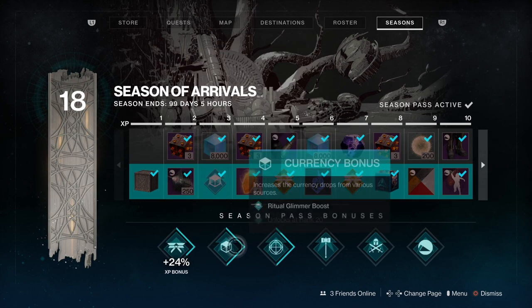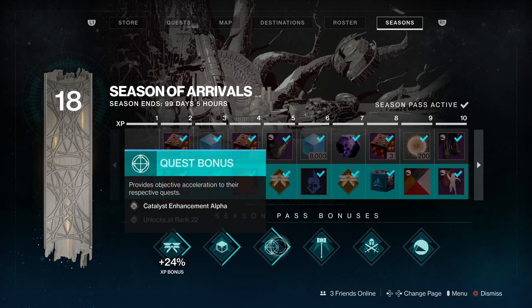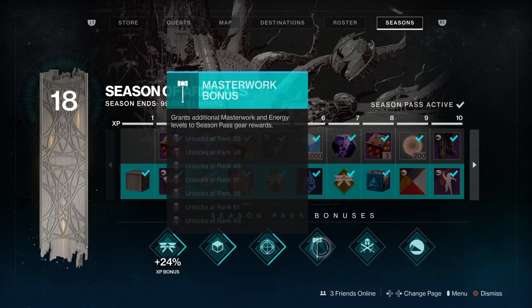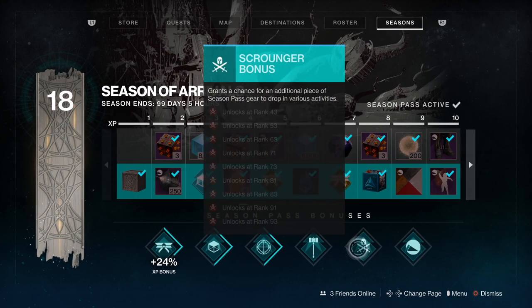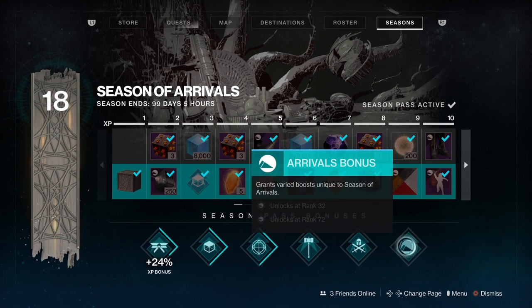As you progress you get XP boosts, Glimmer boosts, Quest boosts for enhancement and getting the Catalyst more quickly. You've also got Masterwork boosts, Scrounger boosts which allow things to drop in the world that wouldn't normally — depending on your pass level. And finally, something really important: we've got the Arrivals bonus, which is all to do with focusing Umbral Engrams and what level you unlock those.